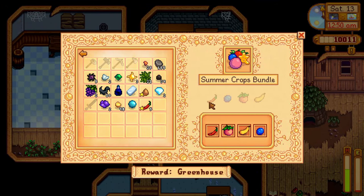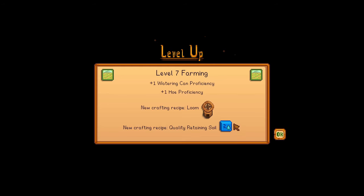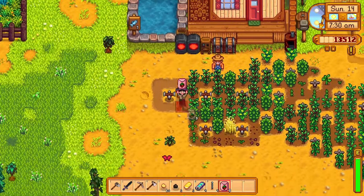I finished the summer crops bundle and donated some quality hot peppers to the community center, reaching level 7 farming. Day 42 started collecting some batteries and removing the lightning rods to have more space to farm.